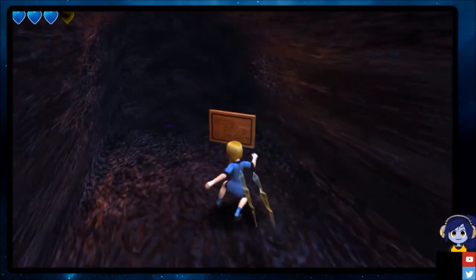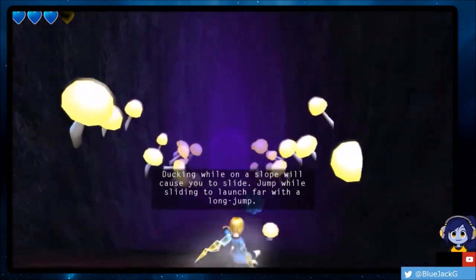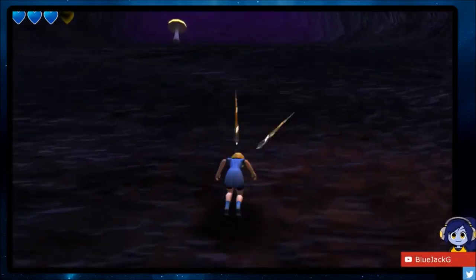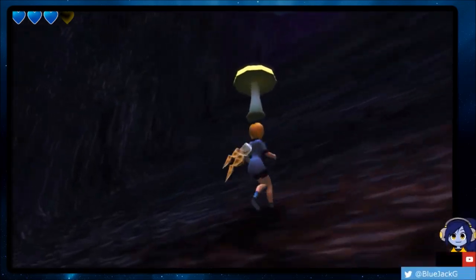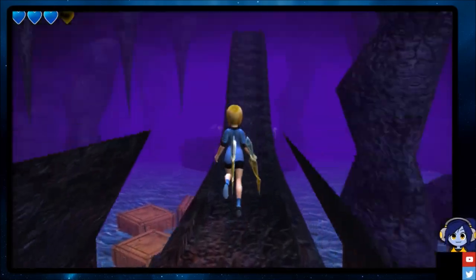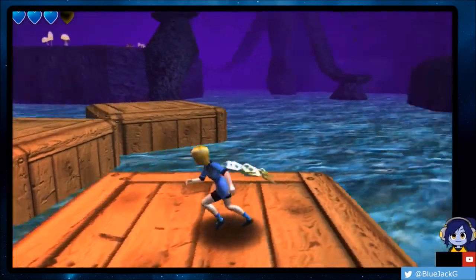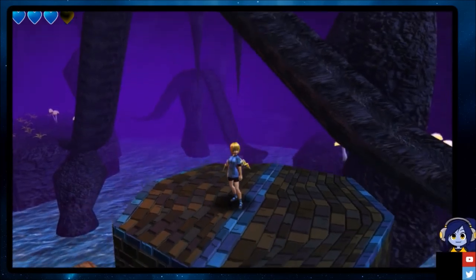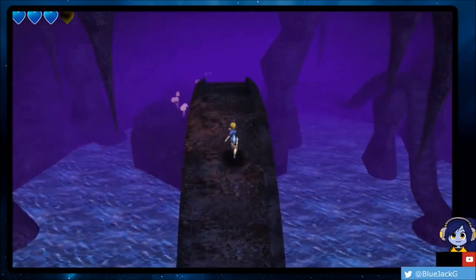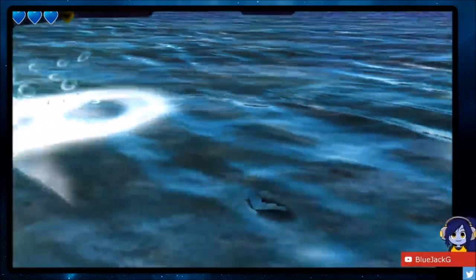Ducking while on a slope will cause you to slide, and jumping while sliding launches you far — whoa, that's what we just did! The camera is kind of finicky but it doesn't get stuck anywhere, so we're cool. The objective here is to test your skills with those jumps. Oh boy — here we go, underwater!